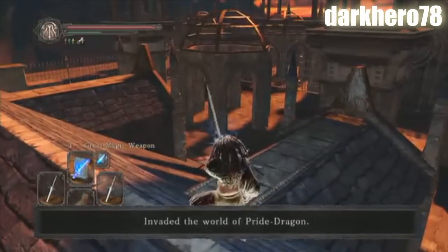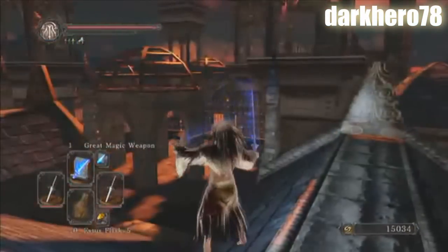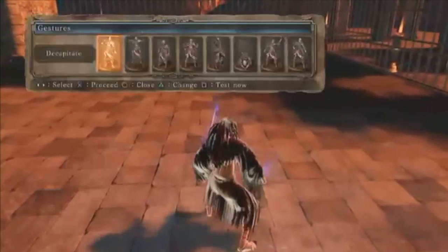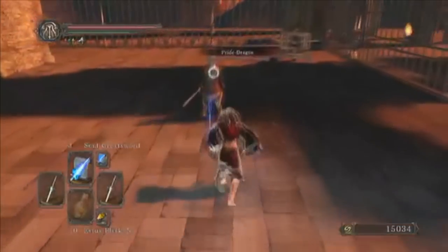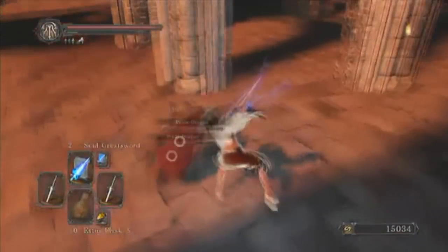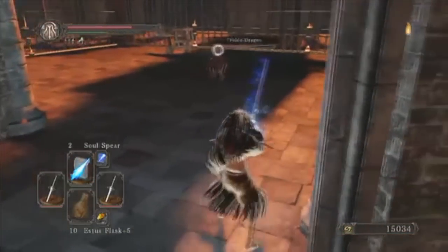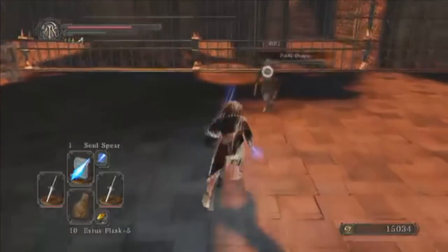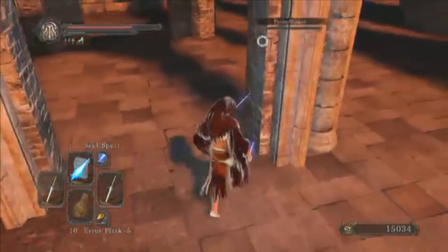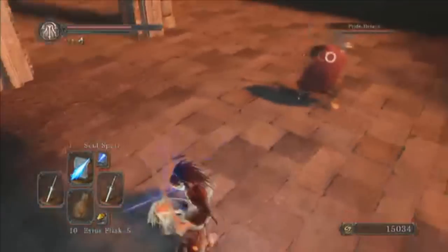Who needs staffs or catalysts to cast sorceries when we have swords that can do it? This player is using two blue flames buffed with great magic weapon, and buffing them actually increases the spell damage. You can just shoot off sorceries left and right without people expecting it, because you don't even need to pull out a catalyst. Soul greatsword looks extra awesome as an extension of the weapon — come too close and he'll slice you up; run away and he'll fire off soul spears. His opponent is definitely not having an easy time. Congratulations on taking the third spot.